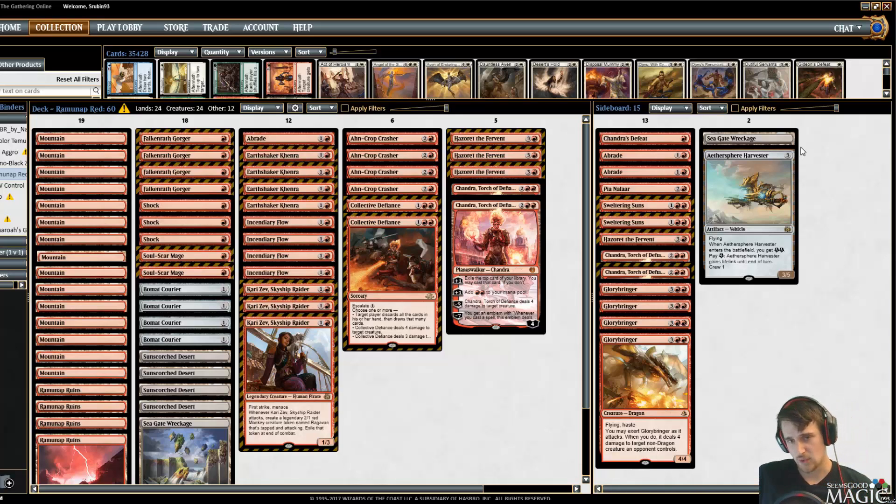The problem is if you're running into a bunch of Kalitas and Aethersphere Harvesters, you can just get hated out. Fortunately the sideboard plan kind of prevents that — you bring in Hazoret, Chandras, and Glory-Bringers, so who cares if they have Kalitas, you just play your five-drops. If your meta is right this deck can still take advantage, and I think purchasing this deck is a pretty good long-term buy. Thanks so much for watching and I'll see you for the next and final deck tech.